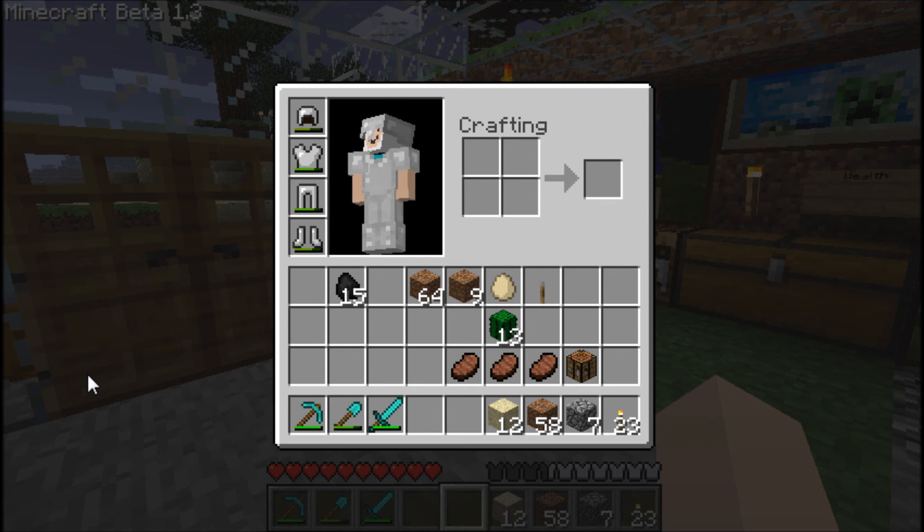If debug screen is toggled on in a world and you save and quit to the title screen, the graph stays on the screen. So make sure you untoggle F3 before you save and quit. Lighting bugs on portal, water, and ice blocks - I saw that on the portal. When a player drowns above empty hearts, all ten full bubbles are shown.